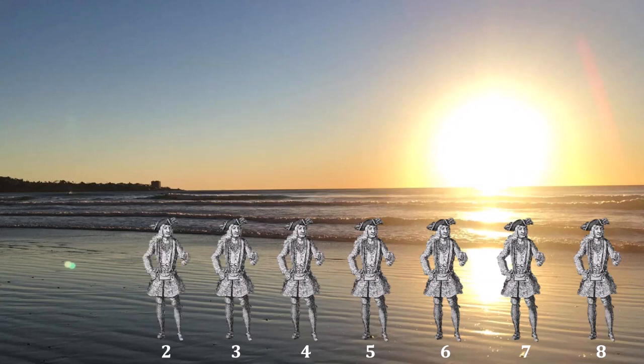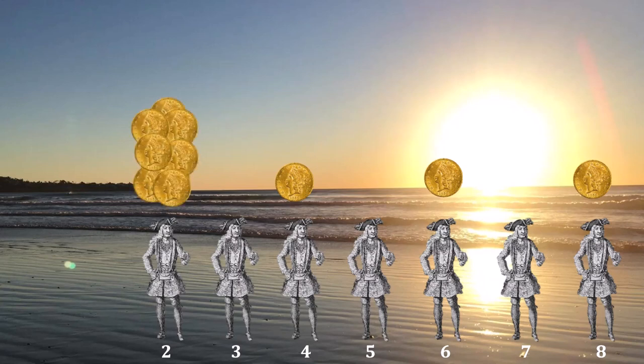What if Pirate Number 2 is the proposer? Now that we have seven total pirates, we need four affirmative votes for this proposal to pass. As we just saw, if this proposal fails, Pirates 4, 6, and 8 receive no gold pieces. As a consequence, Pirate Number 2 can buy their compliance for one gold piece each and keep the remaining gold coins for himself. This is the proposal that will be implemented, and this is the expected number of gold pieces that each player will receive if we get down to Pirate Number 2 being the proposer.